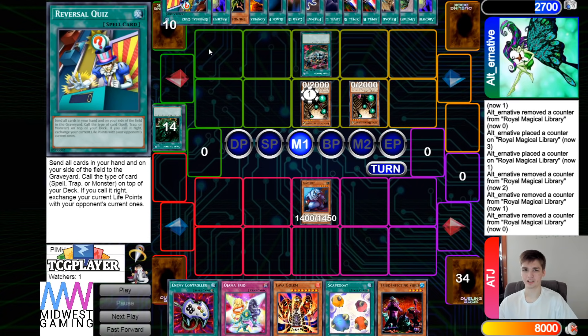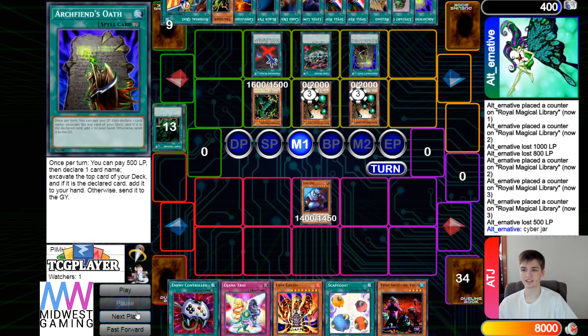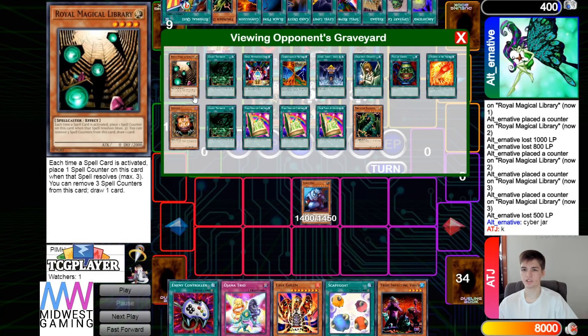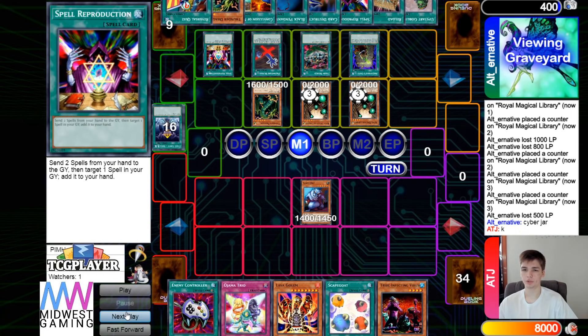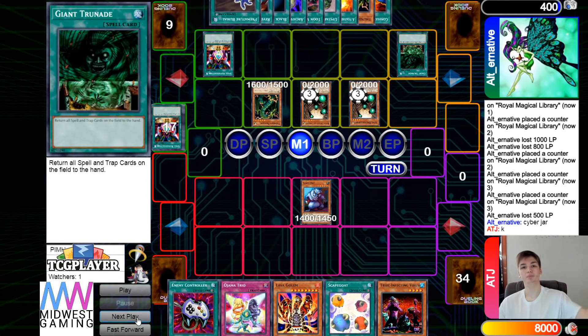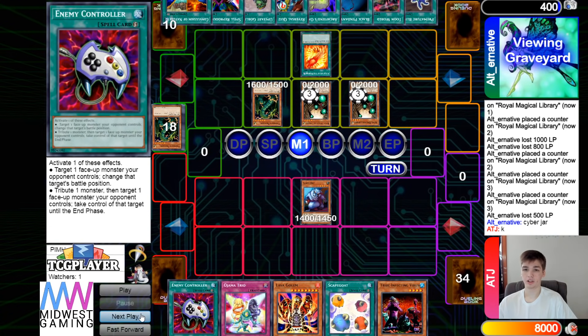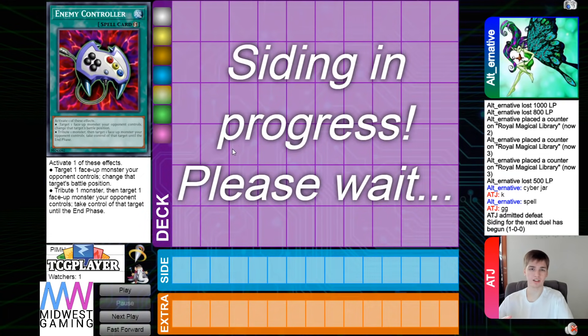They effect draw on reversal quiz, activate toon world, then premature burial brings out thunder dragon. They call cyber jar — unclear why they didn't activate nature first. They discard, grab back feather, then grab back giant grenade. Giant grenade bounces everything back. They activate feather to put card destruction back on top of the deck, then activate reversal quiz. Reversal quiz mills a spell, sends the field to the graveyard, and switches life points with the opponent — the opponent only had 400 life points, and the equip spell burns for 500. Game over.